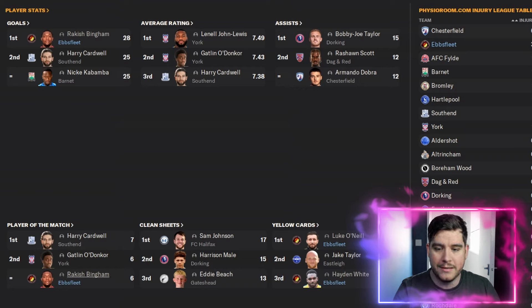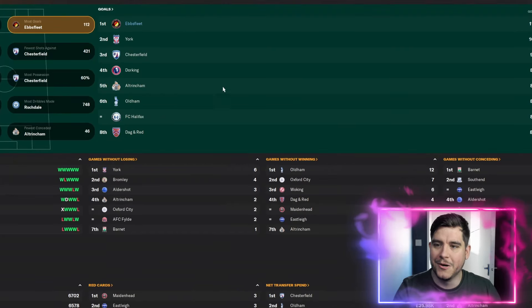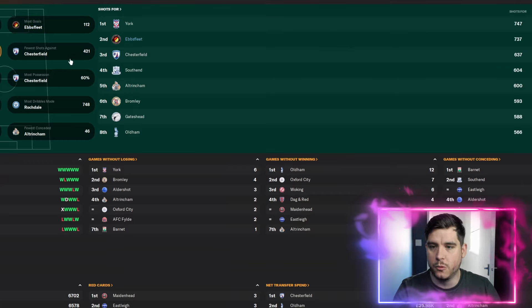Bingham was top goal scorer in the league and joint second for player of the match performances. Yellow cards: Luke O'Neill and Hayden White in the top three. As we found with this tactic, it's quite attacking on the player as well as on the goal — and we scored 112 goals in the National League.